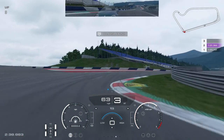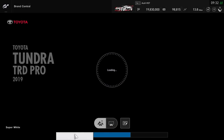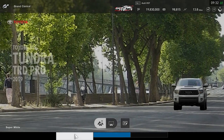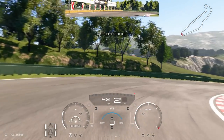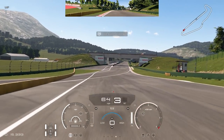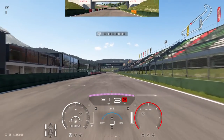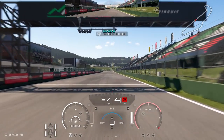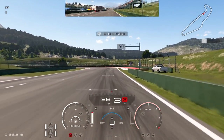Next up is the Toyota Tundra TRD Pro — a pickup truck. I think they may have added it to compete against the Ford already in the game. Not a vehicle I'm particularly excited about, but let's give it a test. We're taking it to the very short Automaggiore layout. Already you're much higher up in this car — even from the bumper view you feel very high up; it feels quite strange driving from so high.